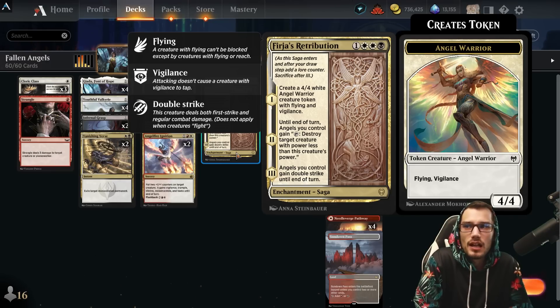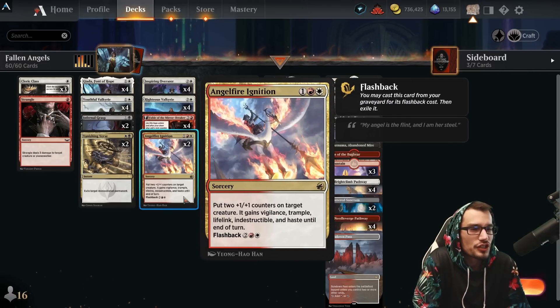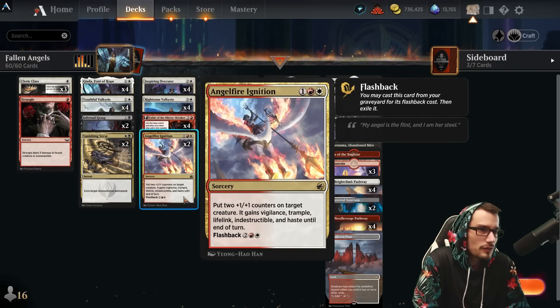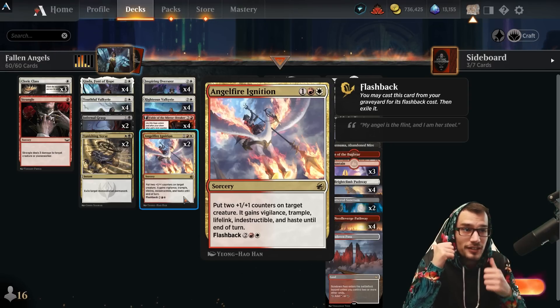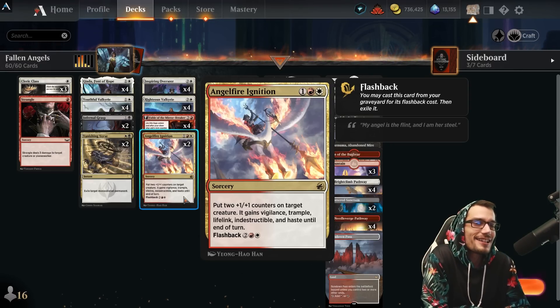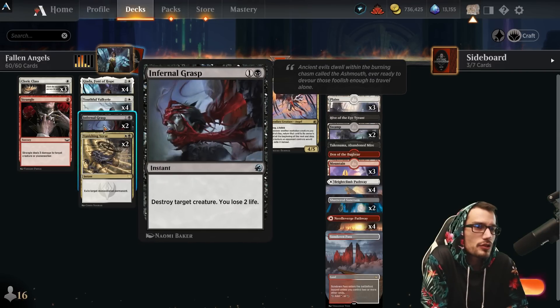Firja's Retribution also gives all angels you control double strike until end of turn, which is surely going to win you the game. We also have Angel Fire Ignition: +2/+1 counters, vigilance, trample, lifelink, indestructible, and haste until end of turn with flashback. Very very good.